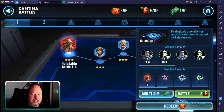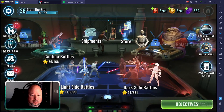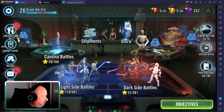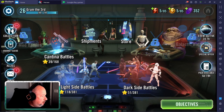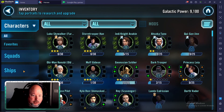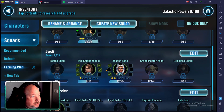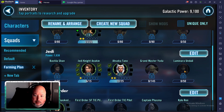Anakin and Ahsoka are part of our second team in light side and dark side battles. Ahsoka comes into 1B light, and Anakin comes into 1B dark. They fall into our second team, which is a Jedi squad. They also have great ships, so they'll be very useful in GAC and help push through harder nodes. They'll unlock Master Yoda for us, and we're going to invest in Luminara — she comes out of the Galactic War store, so she'll be farmed after Poggle.